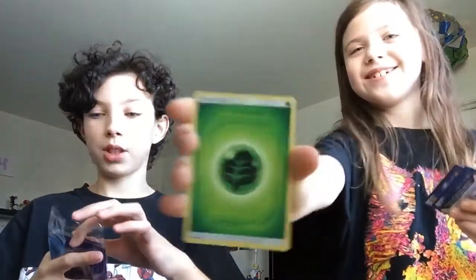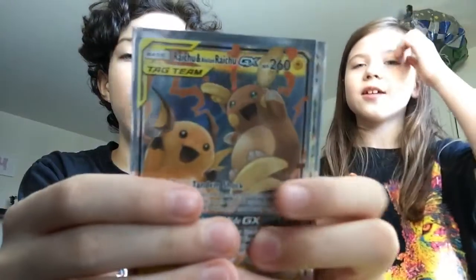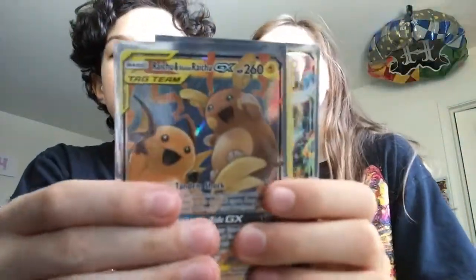Raichu and Alolan Raichu tag team! This is out of the one Unified Minds pack I gave her. I should have kept my Unified Minds. She's so in the lead right now — she has an Alolan Raichu and Raichu tag team, a Victini holo, and a Sylveon GX. And she still has two more packs.